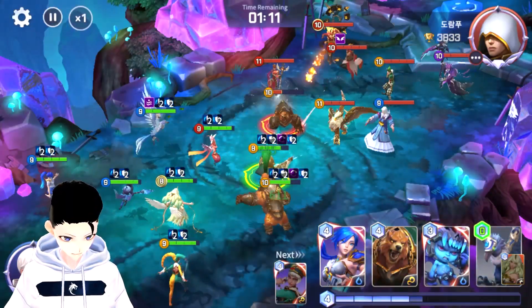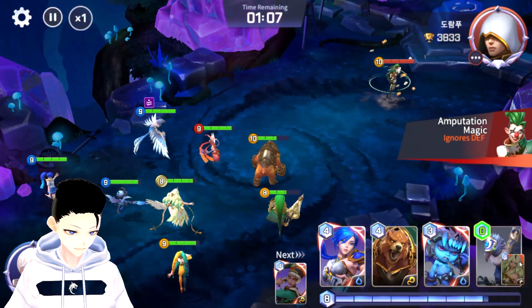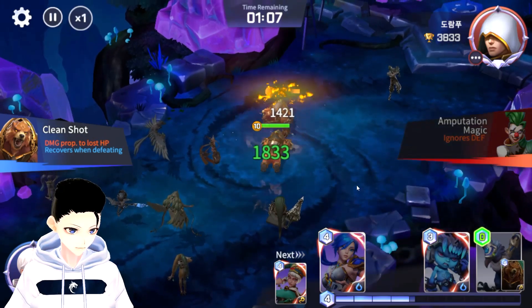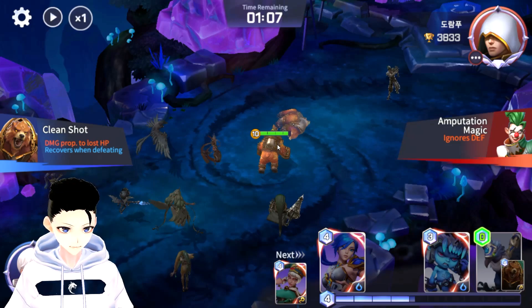We can always call Eleanor back depending on the situation, so if he applies more debuffs I can always use her. Since he decided to use his AOE, he's leaving an opening for me to use my Ramagos to get my health back. Playing around your Ramagos is very important — each kill gives you half your HP back, so you want your frontline to stay alive.